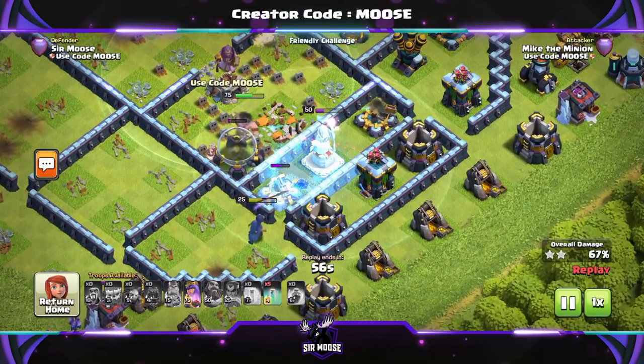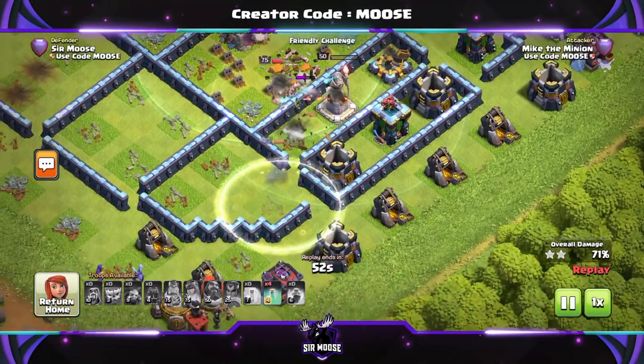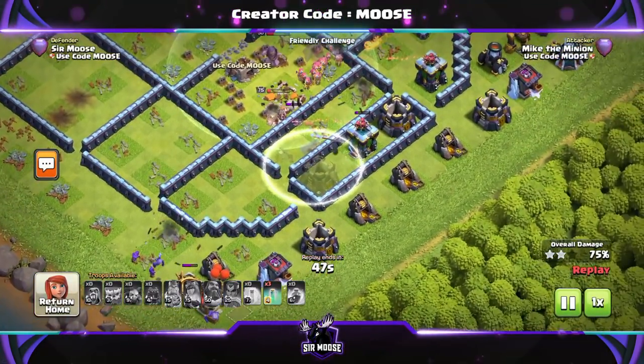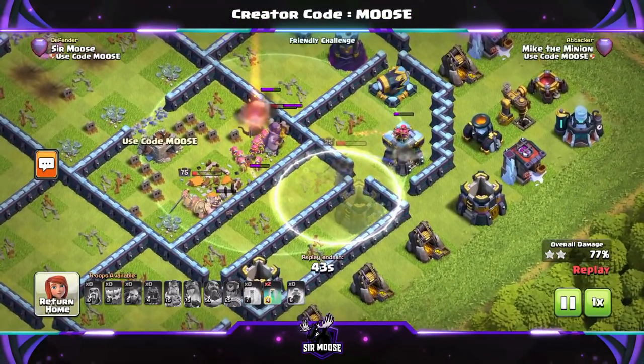We've got all the Yetis in the center, but we've lost most of the troops. We're not going to get 3 stars now, are we? Yes we are, because we've got Mike the Minion! We've got all these Invisibility Spells, and the Royal Champion just keeps going. I accidentally made the Wizard Tower invisible, so the Royal Champion is ignoring it now — which is pretty good. It worked out okay. She's taken out the cannon and then the Wizard Tower.